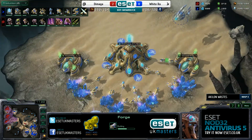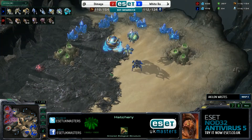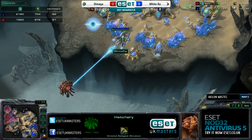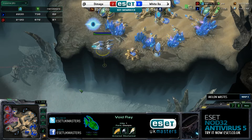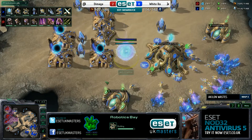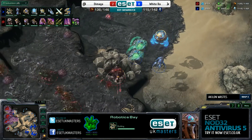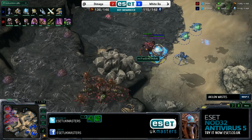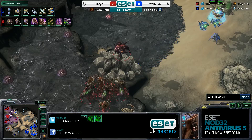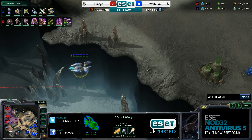What I'm seeing here from Whitedraw - and I'm going to talk about his build first - is that the Robotics Facility is coming down. This is a good follow-up to the Oracle harassment that Whitedraw's been playing with, where he actually gets a few Void Rays out, as we're seeing, and goes into Colossi. So he gets Colossi and Void Rays. Usually he also chucks in a couple of Archons in there as well, so we'll wait to see if he does that later on. The fourth base is up with Demaga - he took the other expansion. The Oracles and Mothership Core are trying to go back in there and deal some damage, but with the Hydras and Queens, it's not going to be too successful.